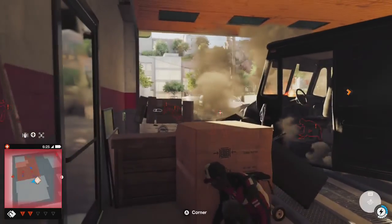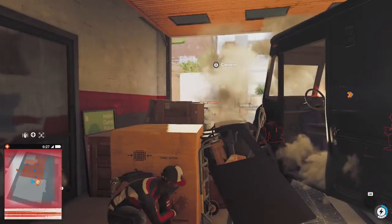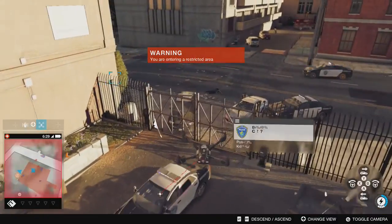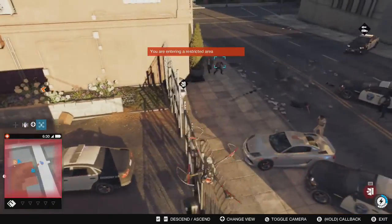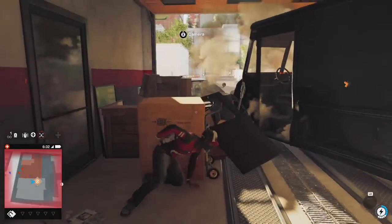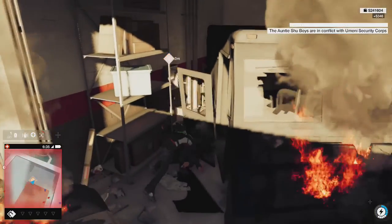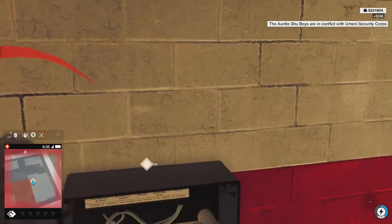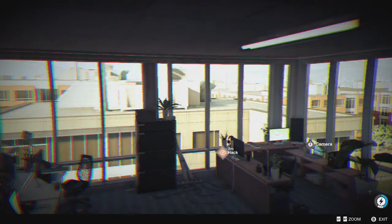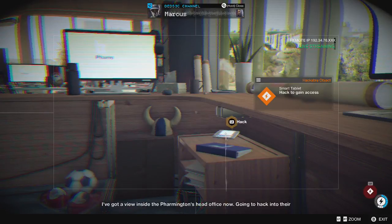Gang needs to come and take these coppers out. Looks like they took care of the cops. That's how we're going to get to that switch. There we go. Bit of a graphic glitch there because we're so squashed in. We have you inside Farmington's head office now, gonna hack into their system and redistribute some wealth.